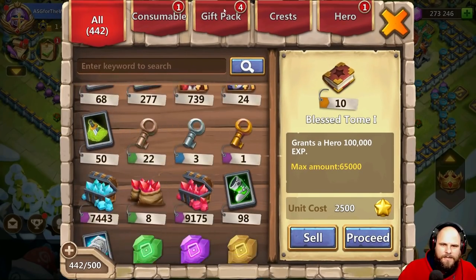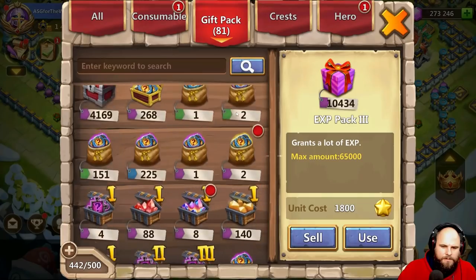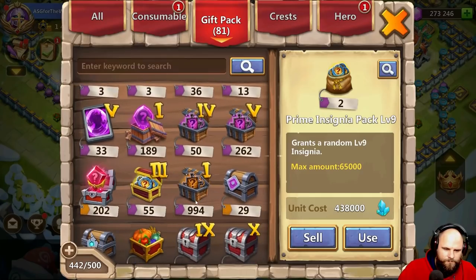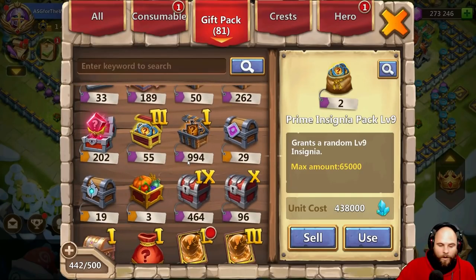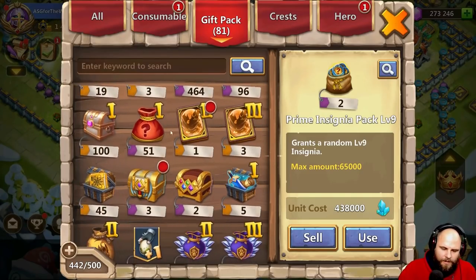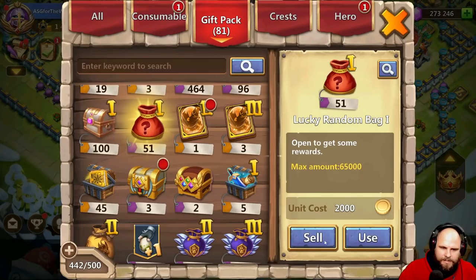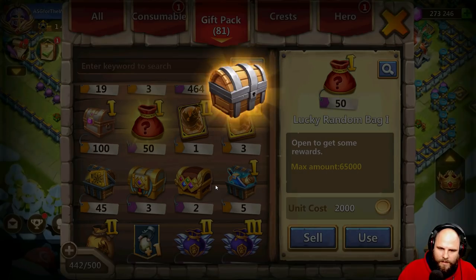Let's see gift packs — what do we have? Nothing we can use or open. Oh wait, we've got a lot we can open. Lucky bags — let's see if we can get some diners out of this. Let's open ones.